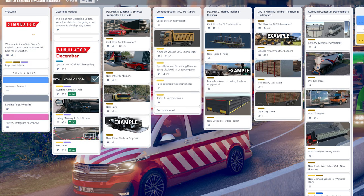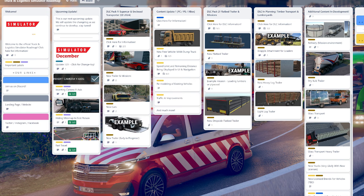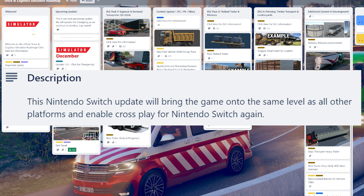Then we come to the section labeled 'what our team is also working on.' It says this list contains additional content in development — it's not yet clear which will be completed first and they'll decide later how to pack the updates or DLCs. First on the list is bringing the Nintendo Switch update onto the same level as all other platforms and enabling cross-play for the Switch again. I feel this is important for the brand — you don't want PC, PlayStation, and Xbox to be a certain quality and then have the Switch left behind, especially given that it's very old hardware.